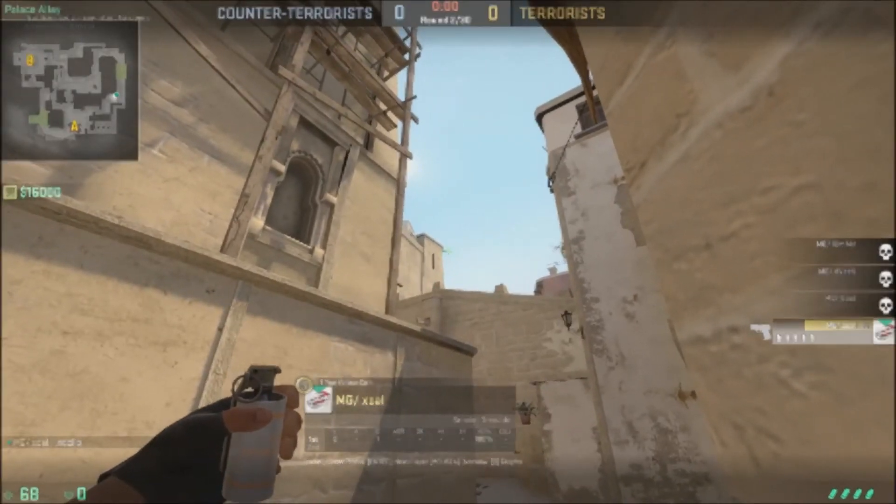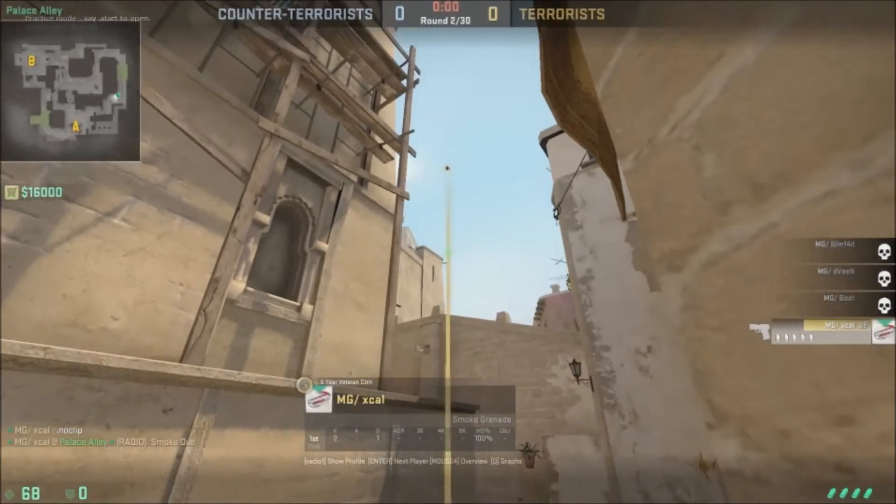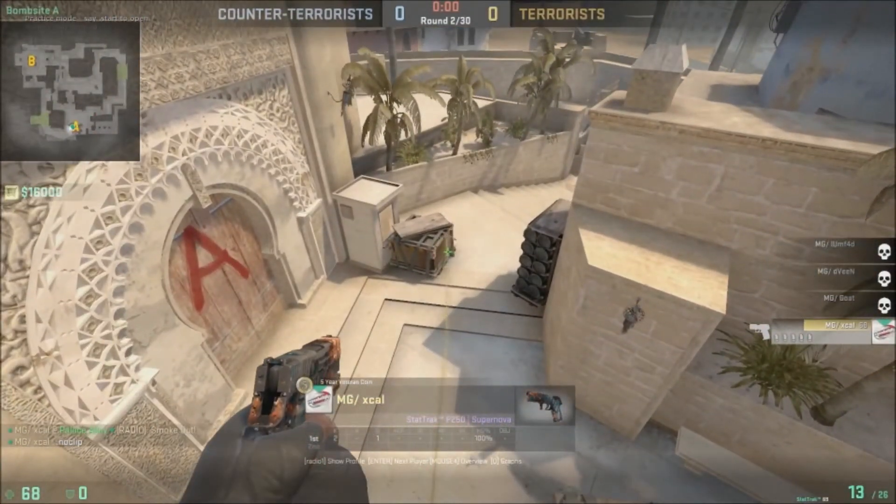Right here is a CT smoke. This is another jump throw bind smoke, but you can throw it with a regular jump — it's not as consistent but it'll still smoke it. There are also about three or four other places you could throw it from.